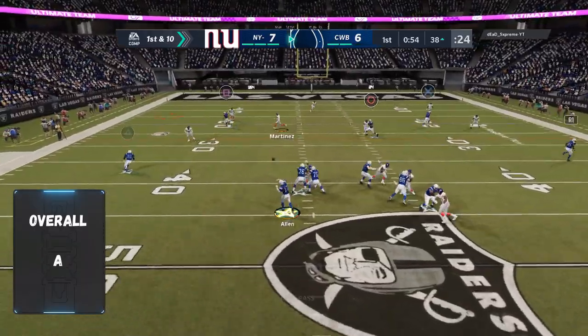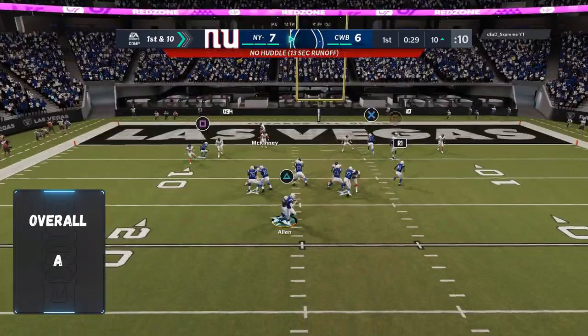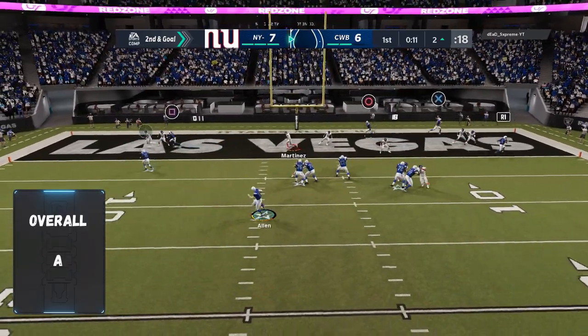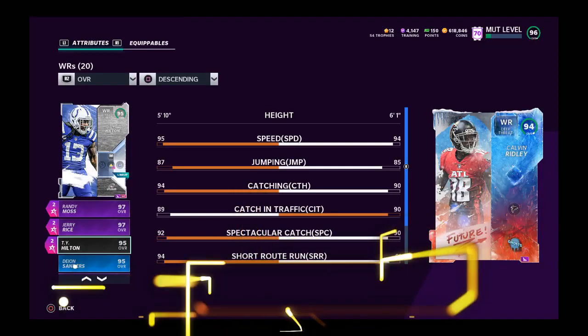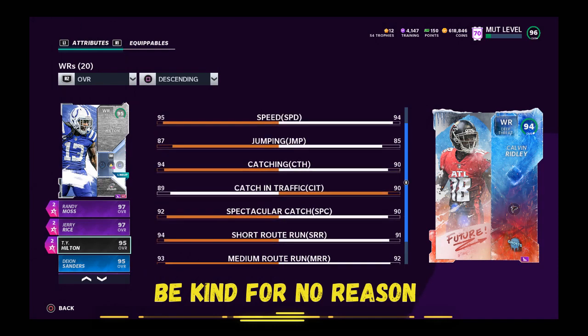With Ty Hilton right now, you can actually give him 99 speed — it is possible, so that's pretty crazy. Ty Hilton was fun, I enjoyed him. As always, the message is: be kind for no reason. Let's compare him to other wide receivers real quick — him or Calvin? This is so close.